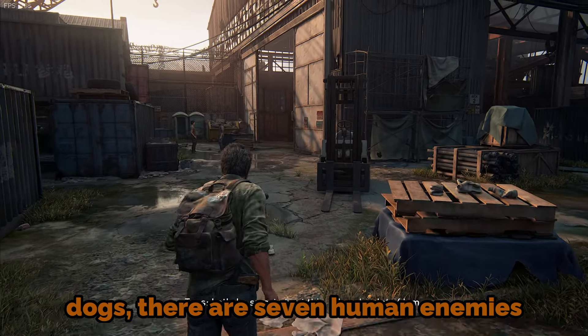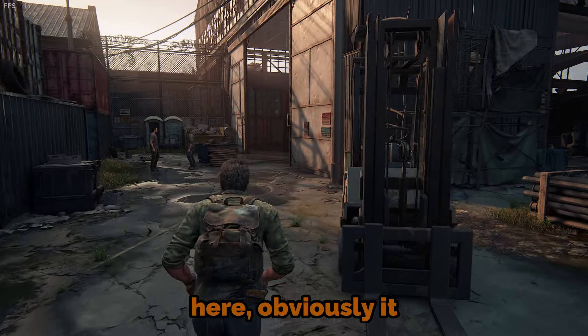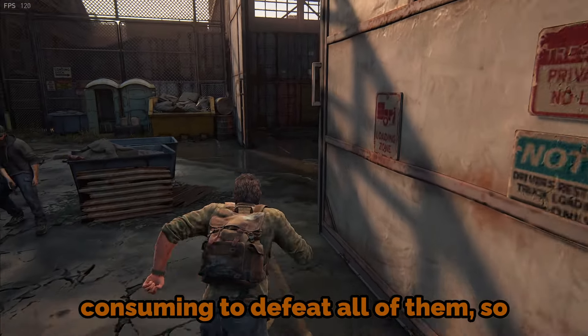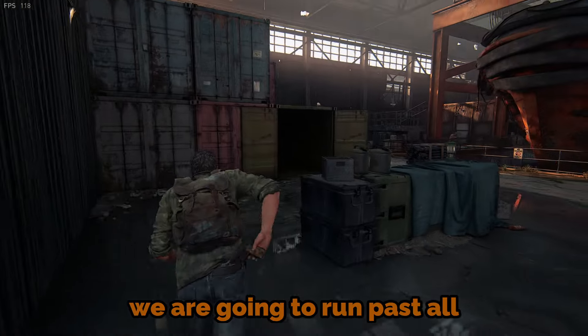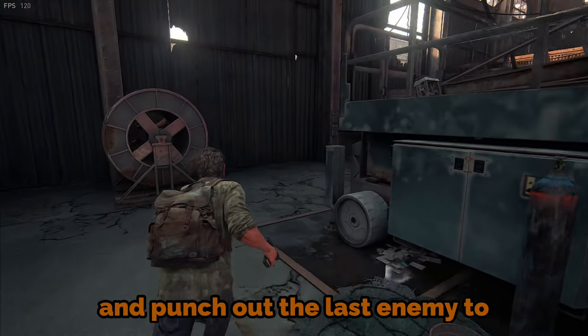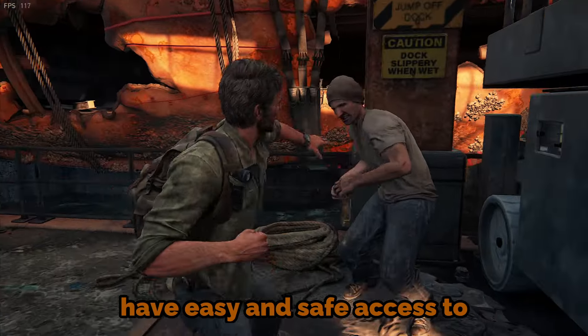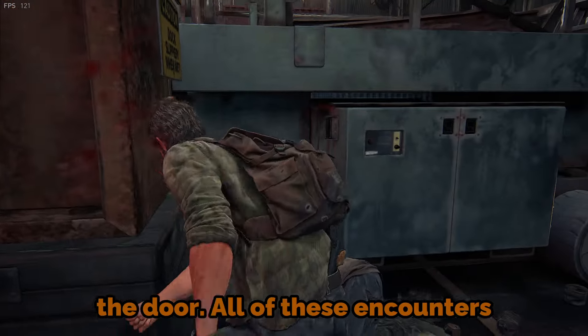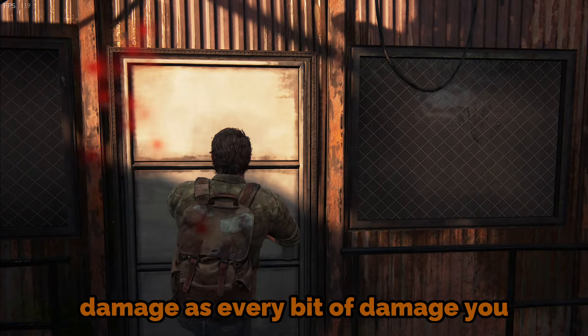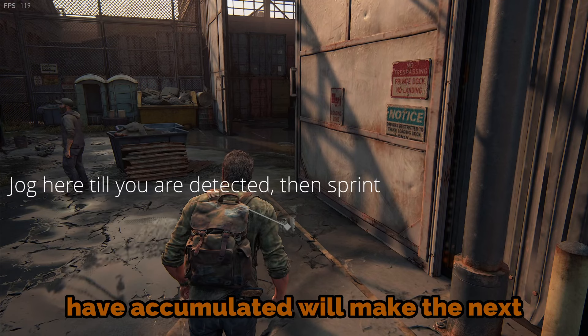Next we have the docks. There are seven human enemies here. Obviously it would be too risky and time consuming to defeat all of them, so we are going to run past all of this by taking this route here and punch out the last enemy to have easy and safe access to the door. All of these encounters should be done without taking damage, as every bit of damage accumulated will make the next part harder.